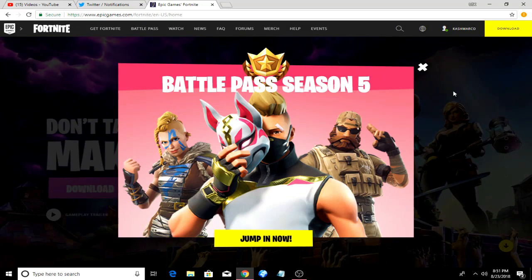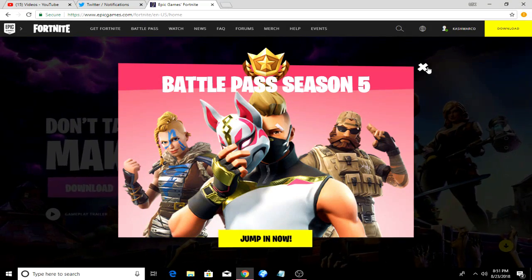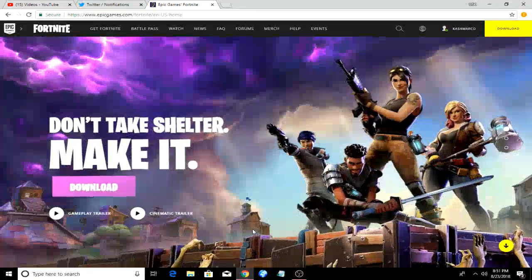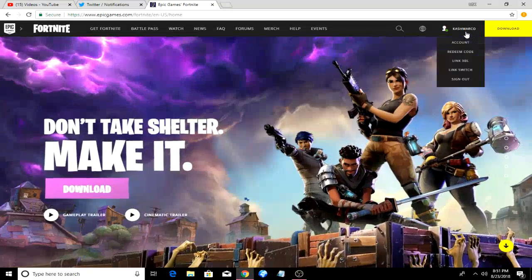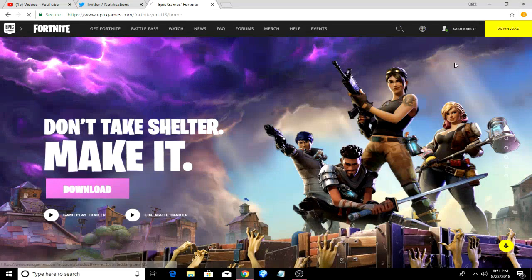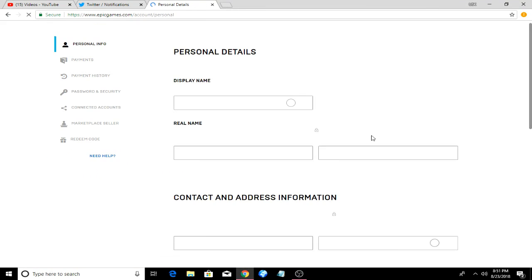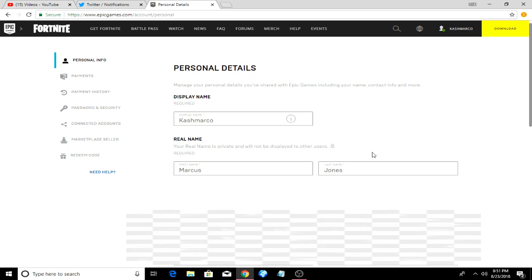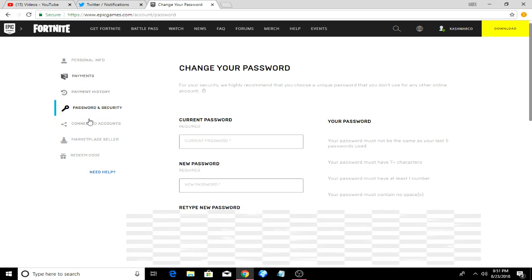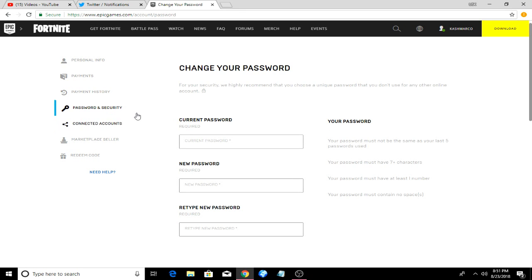What you're going to want to do is click the link in the description whether you're watching on your phone or computer, or you can just type it in if you're watching on your console. You just want to go and log into your account — log in will be in the upper right-hand corner. It will show your personal details at first, and then what you want to do is go over to Password and Security. That is where the magic happens.